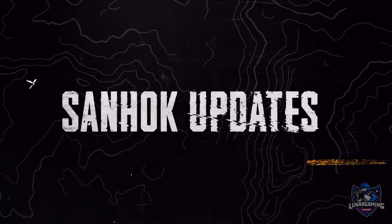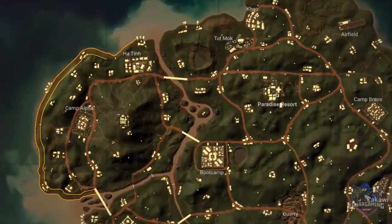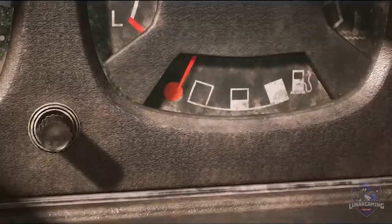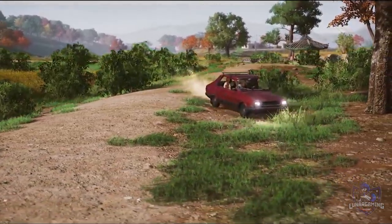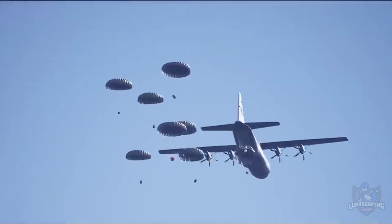Next, some Sandhawk updates. Northwest island geographical improvements — they've added small cliffs and rocks usable as cover on the south beach terrain. At the summit, they've relocated the temple, removed buildings that didn't spawn items and replaced them with ones that do, removed cliffs, added covers, and adjusted the angle of the rocks.